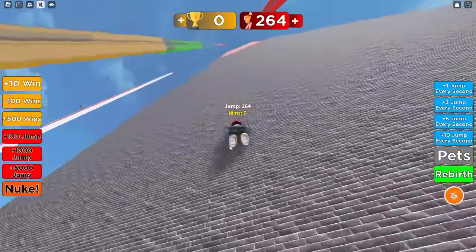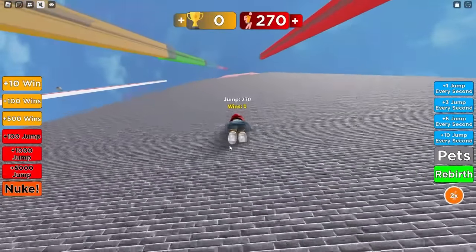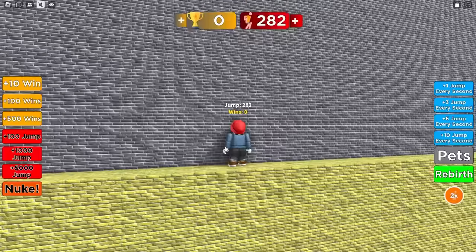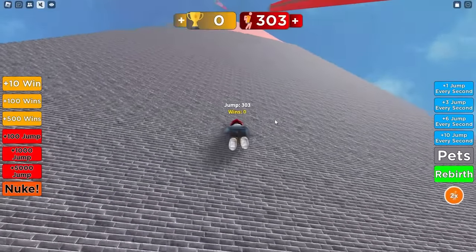So it might get pretty close to a win already. We're jumping so high. This one's still a very big jump. Why is there a button for nuke? Would you like to buy a nuke and kill all? Maybe eventually. 300 jump power isn't enough to make it.